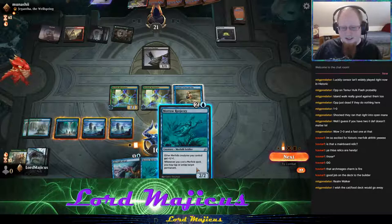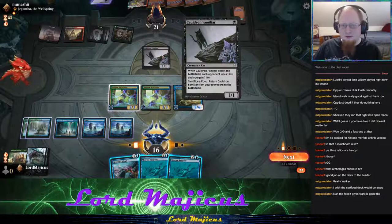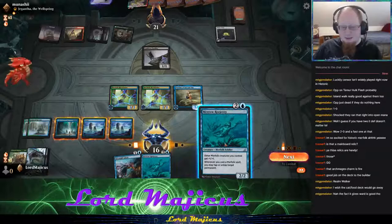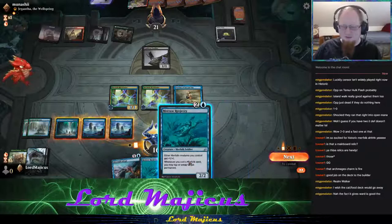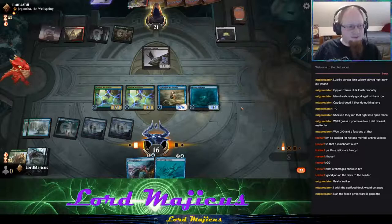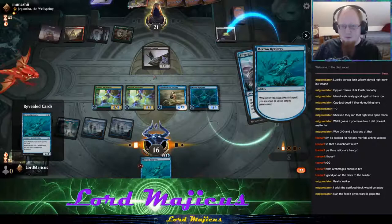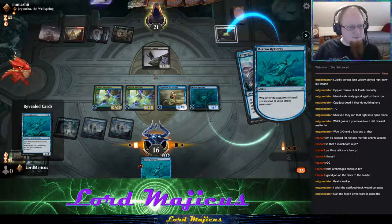It doesn't really matter what order we do this in. We could theoretically tap down the Cat, but they can still sacrifice it and bring it back. So: play Rejury, play Silvergill, and then tap the Witches' Oven — that might be good. They can only use it once, and now they're not going to want to block.